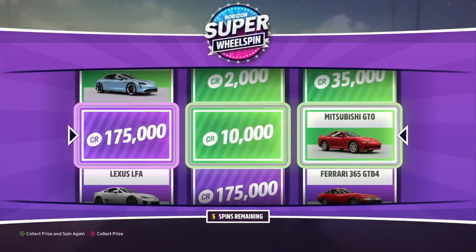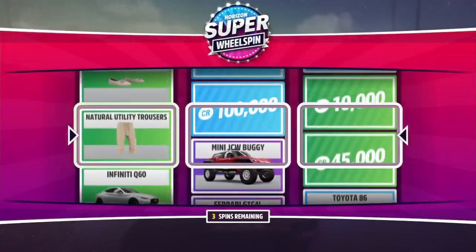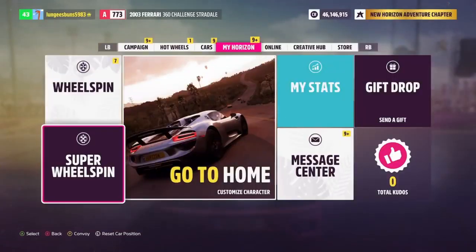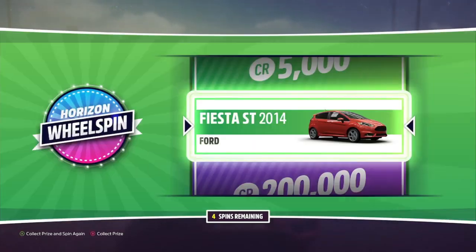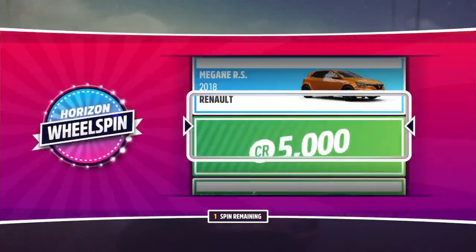In this video I'm going to show you guys how to get skill points extremely fast and then showcase the best cars to get from the auction house that are relatively cheap and give you the best chance to get a vehicle that doesn't already have the skill tree upgraded. This is going to allow you guys to farm regular and super wheel spins fast, so stay tuned because I'm sure you're going to learn a thing or two when it comes to making money fast in Forza Horizon 5.